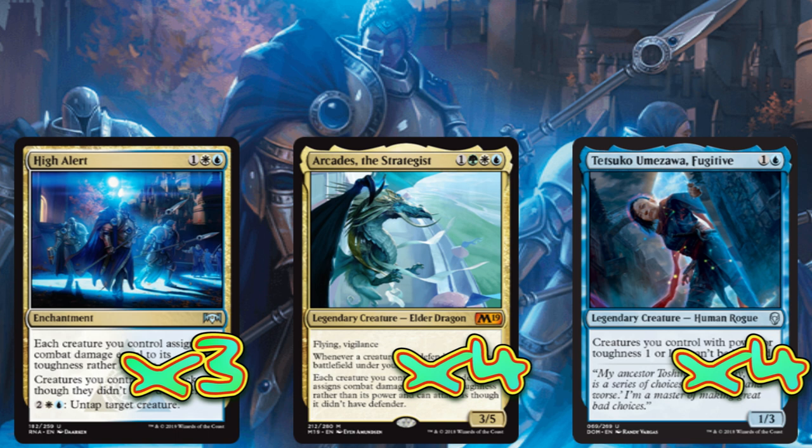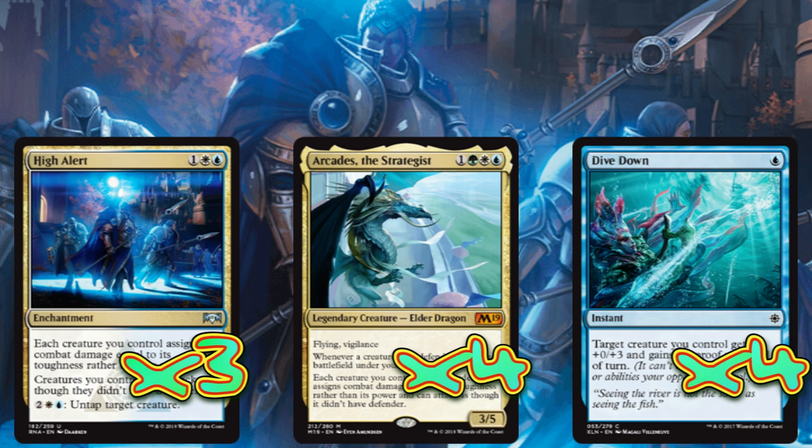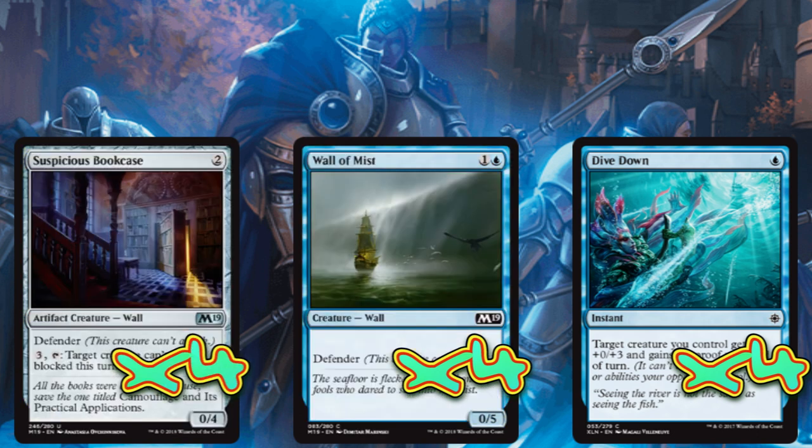In our 1-drop slots we're going with 4 copies of Dive Down. In our 2-drop slots we have 4 copies of Wall of Mist and 4 copies of Suspicious Bookcase. Dive Down is fantastic — alongside High Alert it boosts our creatures' defense, meaning they'll attack with plus 3 as well, plus it gives protection at instant speed. Having a 5/5 and a 4/4 for 2-drops is fantastic once High Alert or Arcadis is in play, and Tetsuko makes them unblockable. With Dive Down on top of that you're looking at 8 damage.